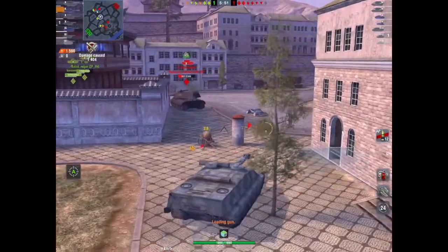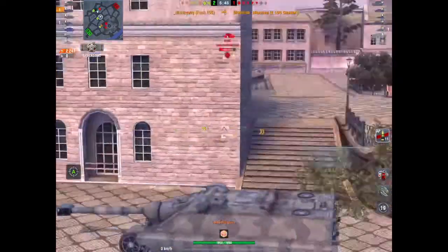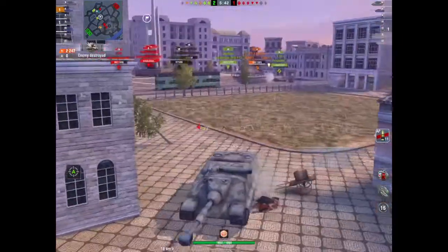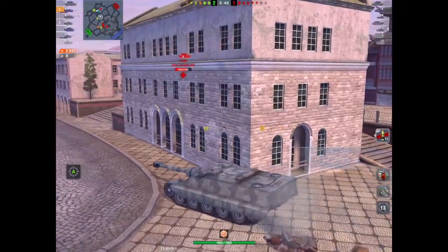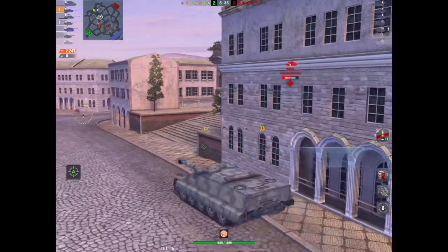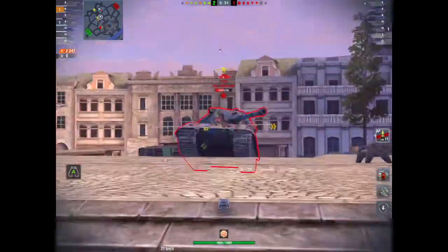The E100 is going to turn out but he hasn't got an open house chance. Again, was it the Foch or was it the player who is OP? He's already done 2,247 damage, taken one kill, and as we've seen his first shot was pretty pants.